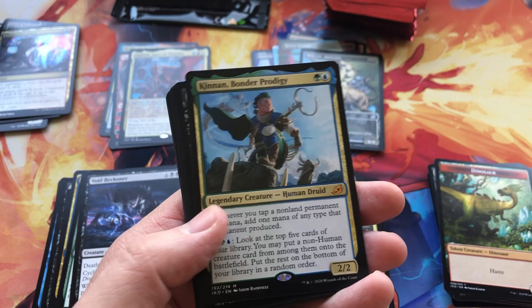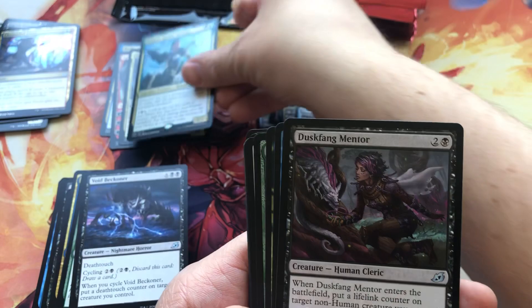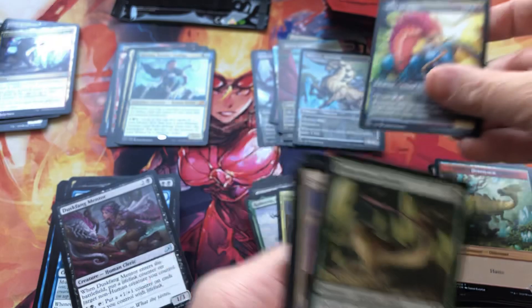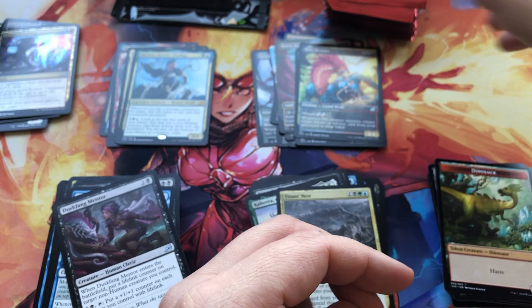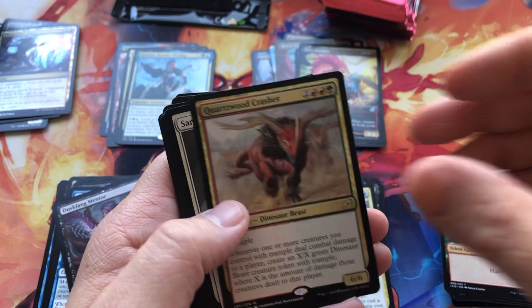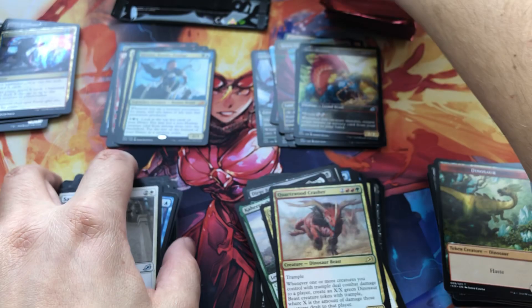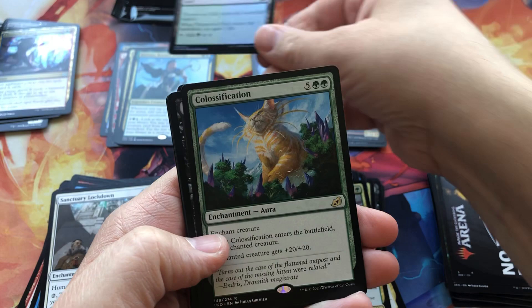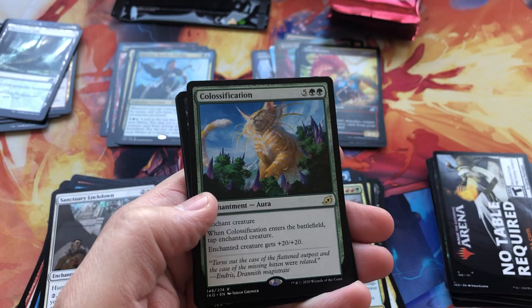Halfway through our final stack. In the Mythics pile — Kinnan, Bonder Prodigy, very cool — he's a popular card at the moment, we'll see how that holds up. And a Zagoth Crystal. Another one of these token cards — I'll give them a count. And Quartz Wood Crasher. Thornwood Falls foil, and a Colossification — giant, giant kitty.